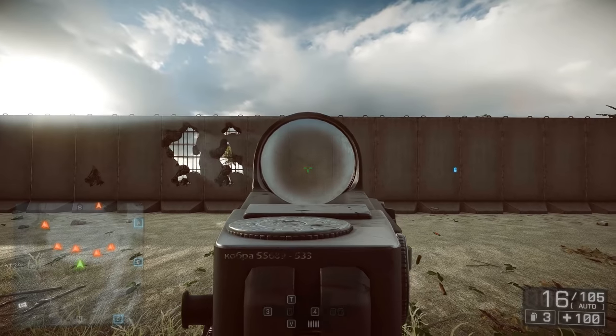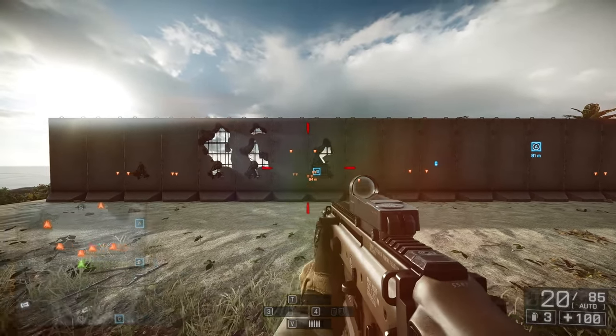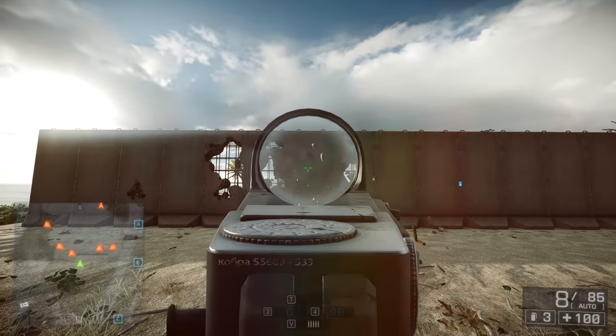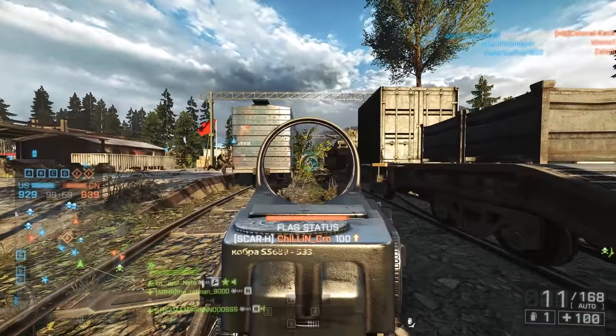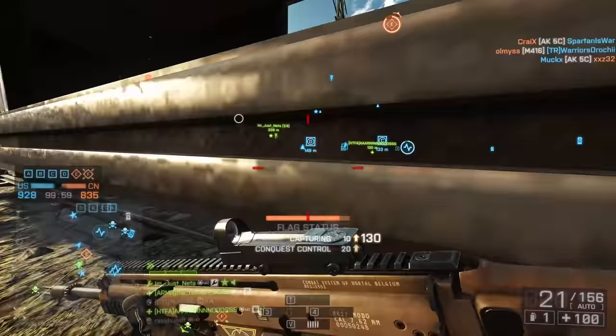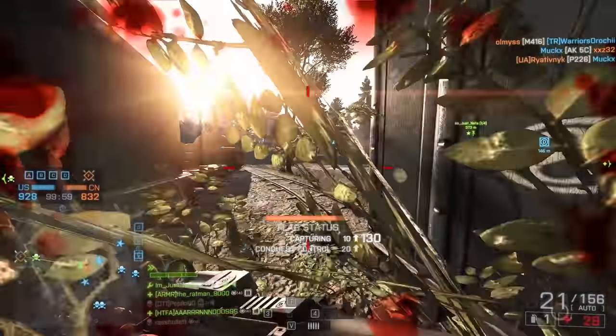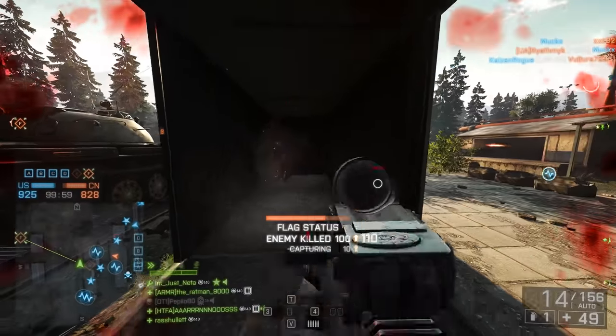Moving on, we have the SCAR-H. You have to be accurate with the SCAR — it's a high-power weapon but a slower rate of fire at only 620 RPM. I love this weapon though and often refer to it as my favourite in the game. If you take your time to aim and concentrate on accuracy, the SCAR-H is really rewarding. Unfortunately, if you don't have that accuracy then it might not be the weapon for you.